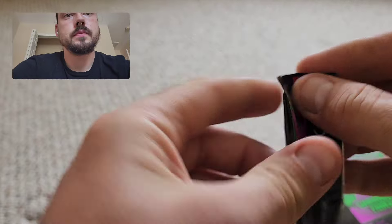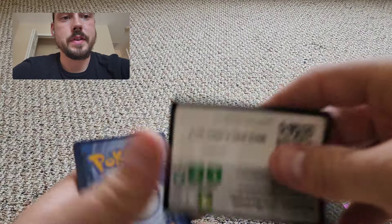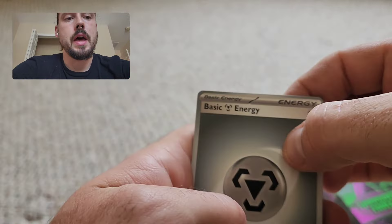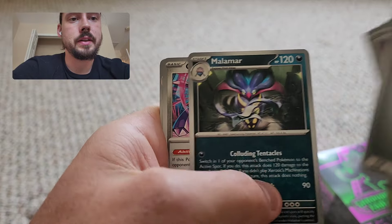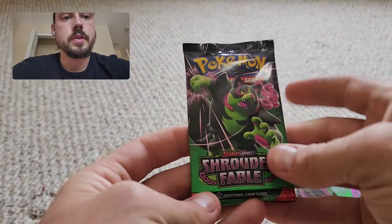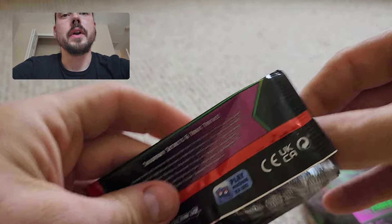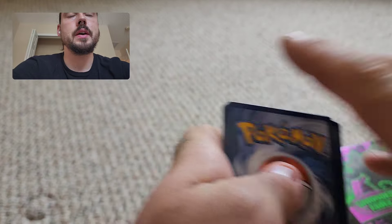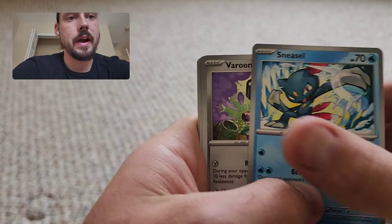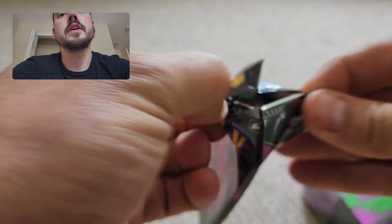Eevee, Absol, and Copperajah from the first packs. I am here in my new office — haven't fully moved in yet, that happens in about a week. I'll ideally at least have a desk set up to rip at, but won't have the full thing set up probably for a couple more weeks. First hollow energy — grass type. Meowth, Axew, Tapu Bulu. Still no pulls, just a grass energy hollow.